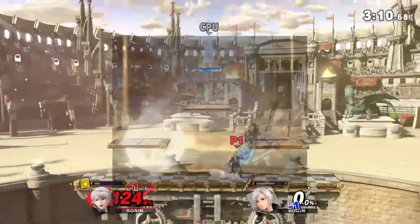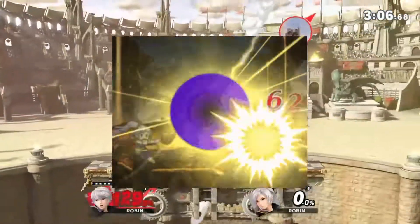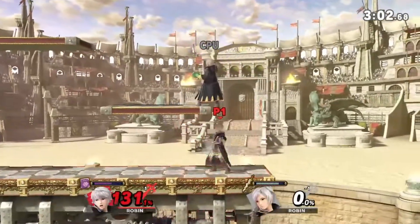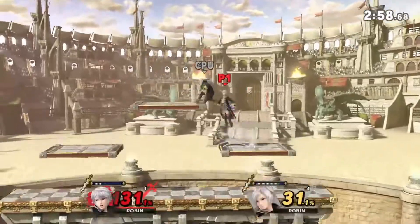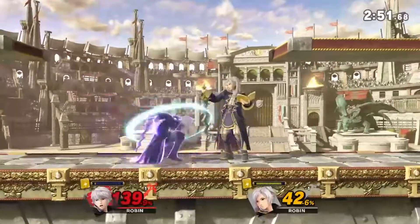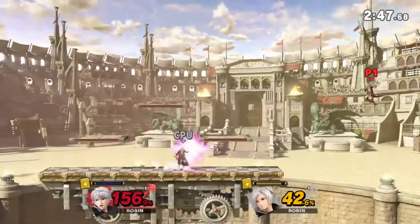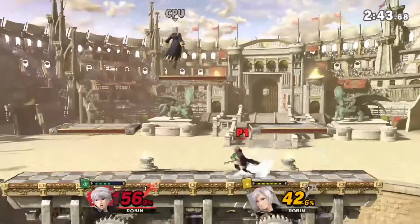This would be a chargeable move that would send a dark circular projectile forward, with it changing sizes depending on how much you charge it. If this projectile hits an opponent, it will deal a little bit of damage and kind of stun them in place. Then after that, the projectile would explode — with lightning magic and not fire — dealing a massive amount of damage to opponents and sending them flying. The amount of tome energy this move requires would change depending on how much you charge it, however the maximum amount would be 35%.